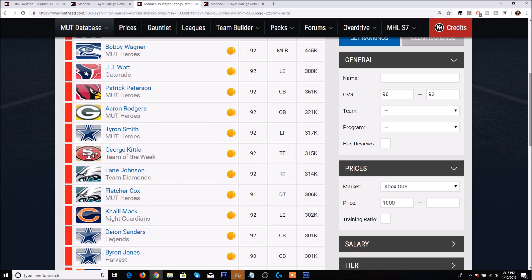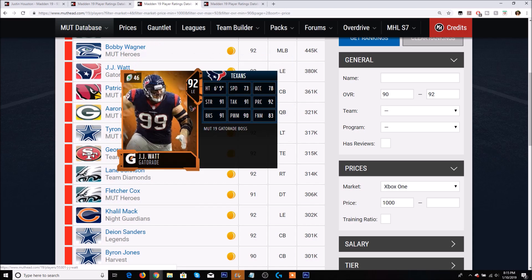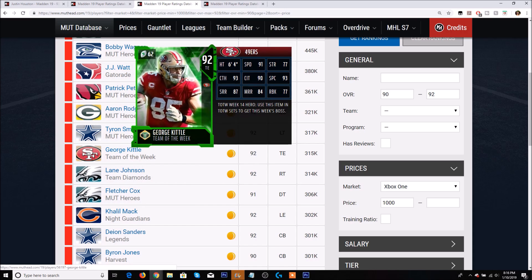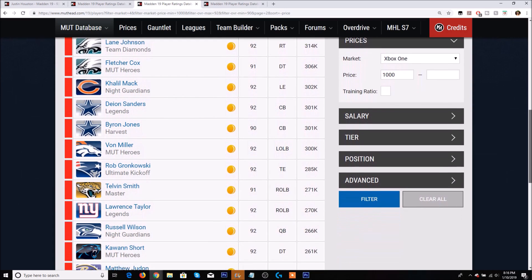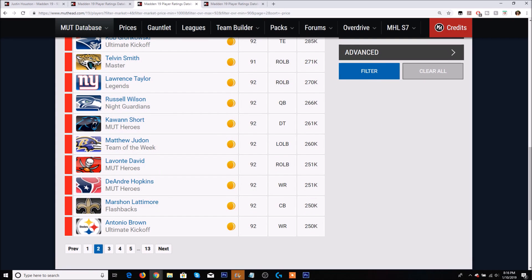As for the 90 to 92 overall elite player set — that costs 50 Series trophies. The best possible pulls are MUT Hero Bobby Wagner at 445k, JJ Watt Gatorade at 380k, some other MUT Heroes, Team of the Week Hero George Kittle at 300k, and a Team Diamond at 314,000 coins. Other players on the same page like Marshall Lattimore, DeAndre Hopkins, and Matthew Judon go for about 250,000 to 260,000 coins — not super profitable.